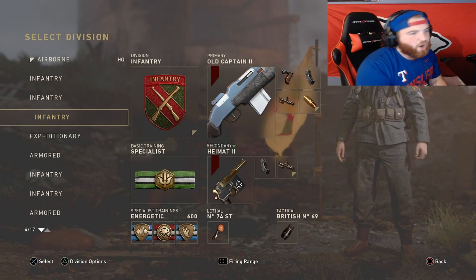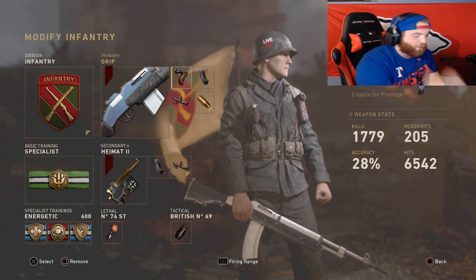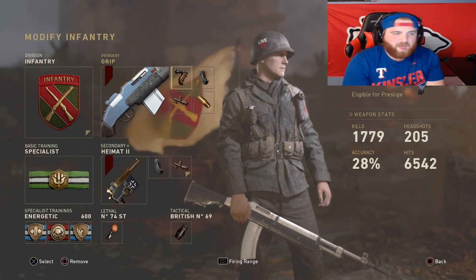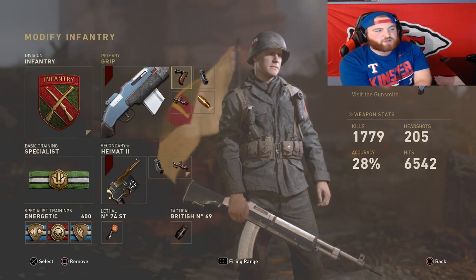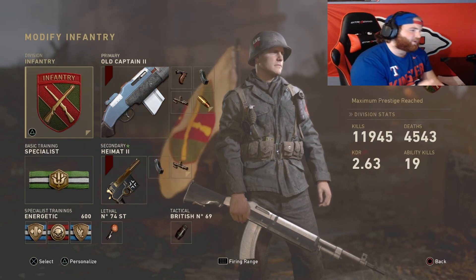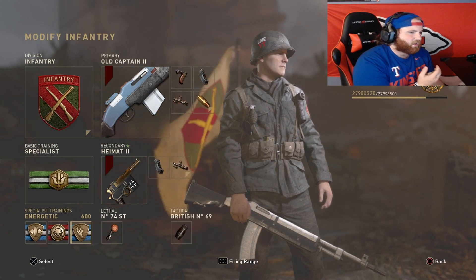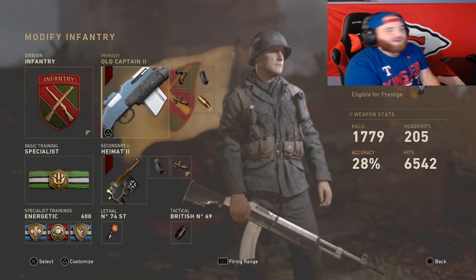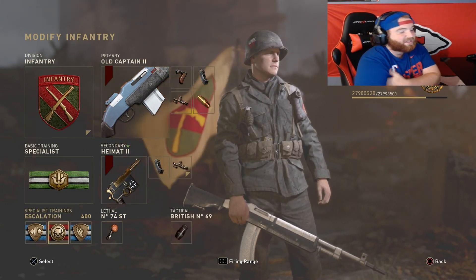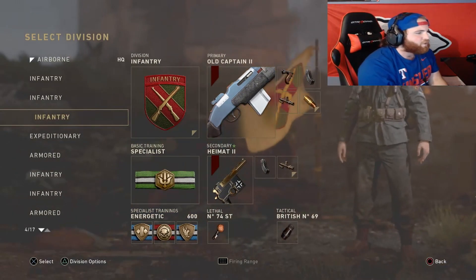The fourth class is the BAR. The BAR is probably one of my favorite assault rifles — it's really underrated. Nobody uses it anymore; everyone's using the STGs, FGs, and M1s. We have Infantry, hustle, escalation, and energetic. Energetic is on this because the BAR slows you down more than any other AR. Escalation is probably the best basic training in the game right now, 100% in my opinion.